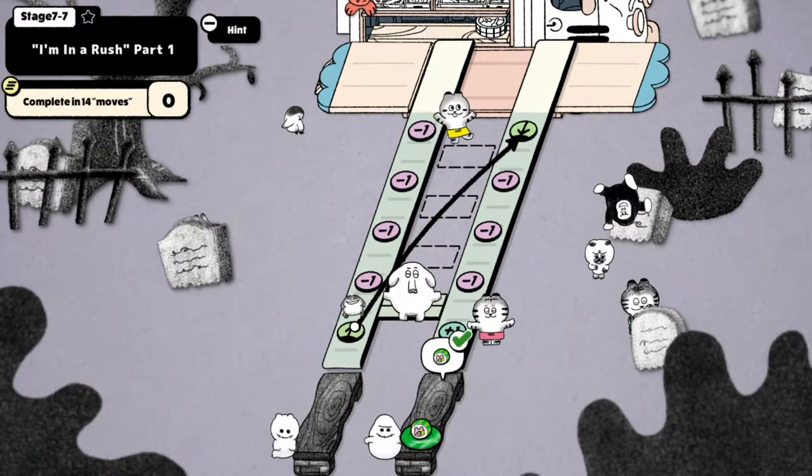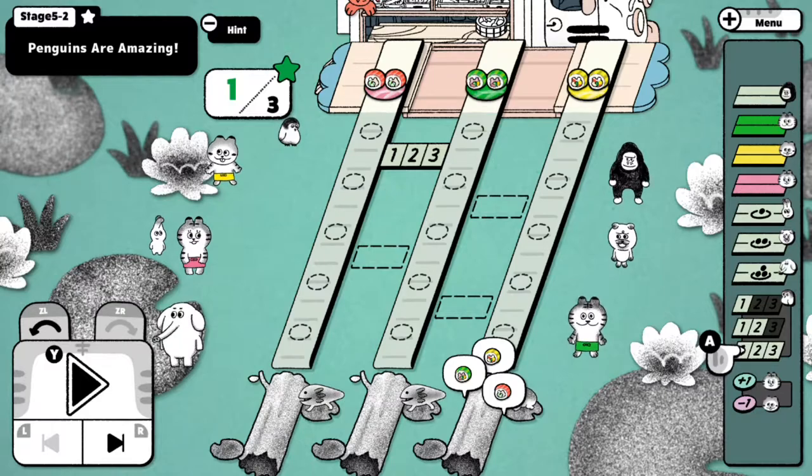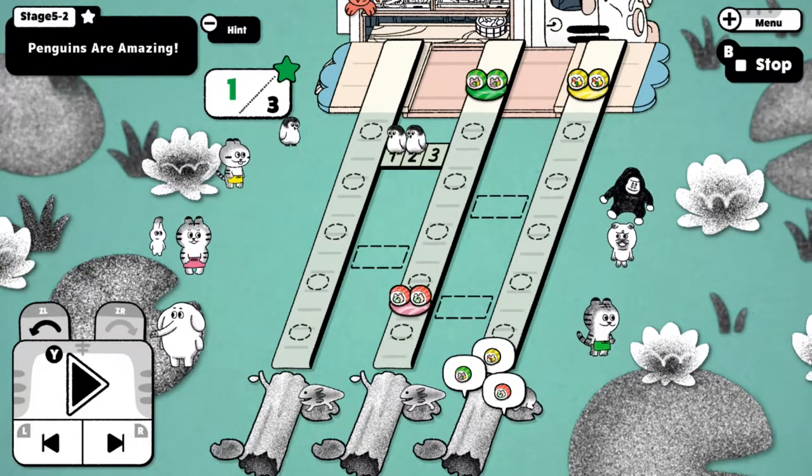The satisfaction you feel from successfully serving sushi is sometimes deflated as it shows that you could have beaten the level with fewer commands. Doing so within the expected amount gives you a star mark.